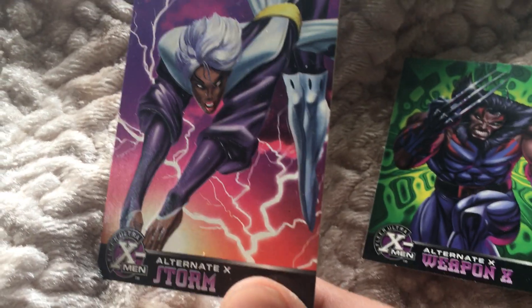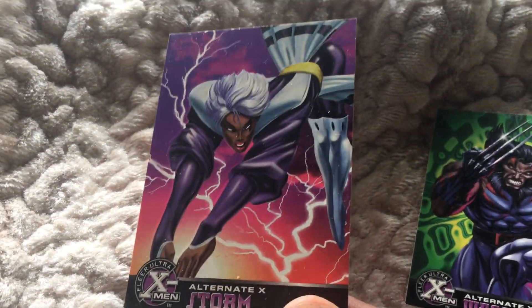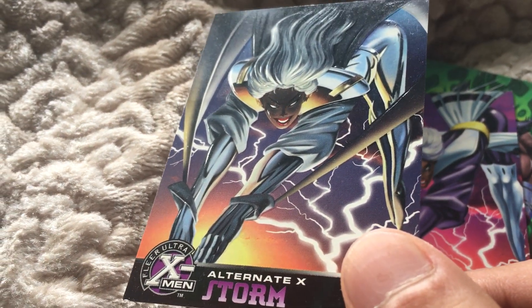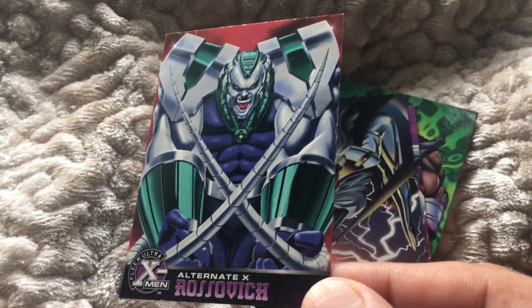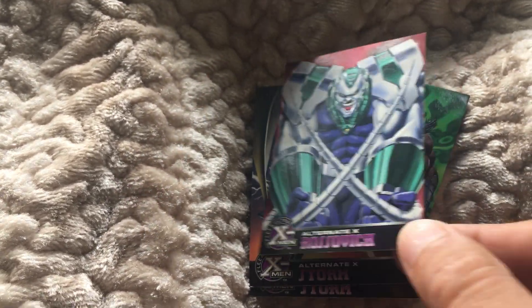We have Storm — these are all embroidered, these Alternate X cards. So we have another one; you've got two different kinds. Here's Omega Red as well. They're spectacular — I really like these ones, really cool.